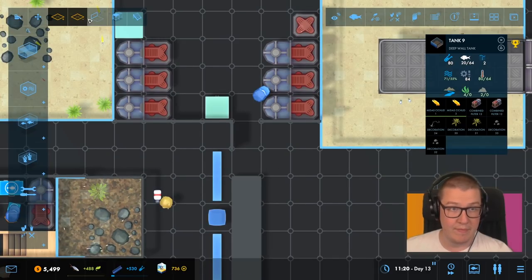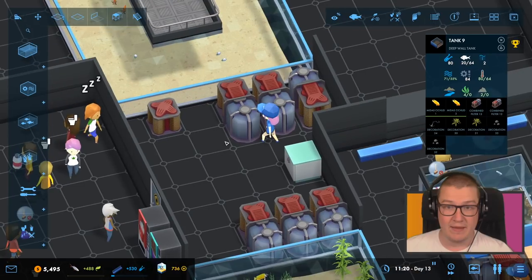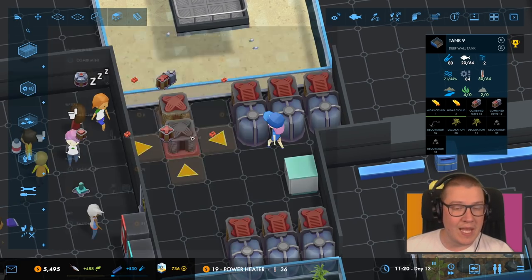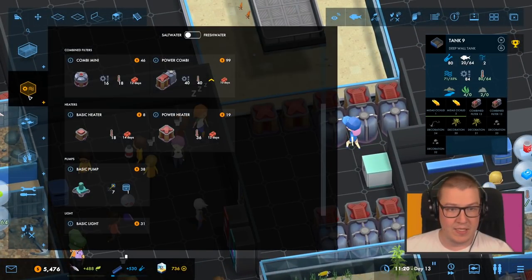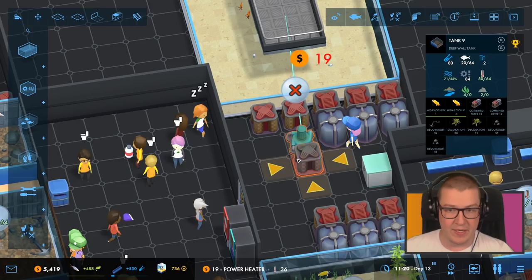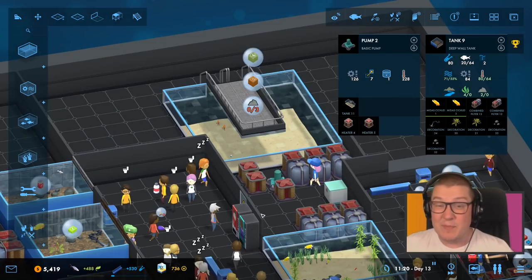One more, just for now. You can go there, then we can delete these. Let's move you to there — that's going to annoy me. Move you there. And then power heater, power heater. Is that enough now? You still need another one of those — this is a hot thing. We can put a pump in here. And now we can do that. Let's see if that works. It's a bit messy, but it should work.